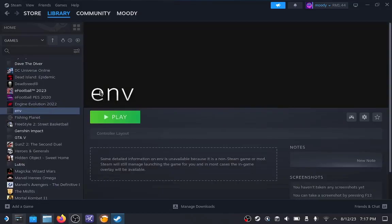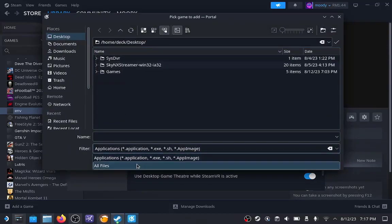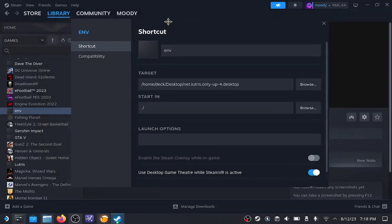But that is not the fix yet, because it will create an empty shortcut. As you can see, it shows an empty entry — these are empty files created in our Steam library. What you want to do is click 'Manage' and then click 'Properties'. As you can see, the target field is empty. Click 'Browse', then click 'Desktop', and once again change the filter to 'All Files', then select the game again.